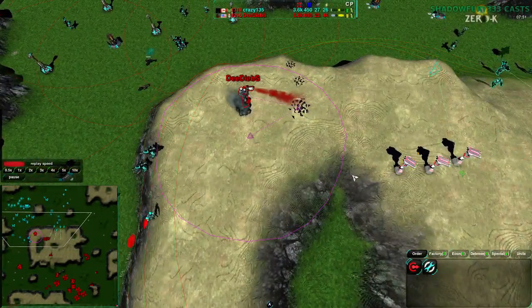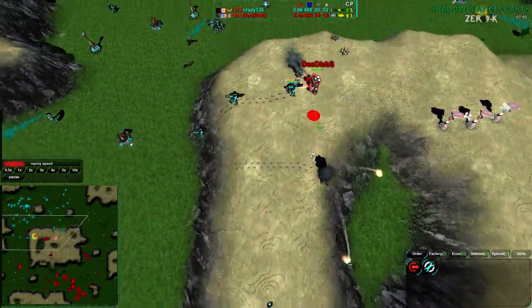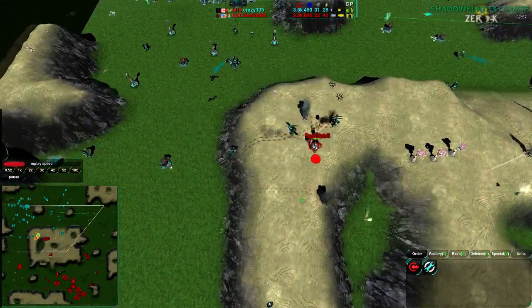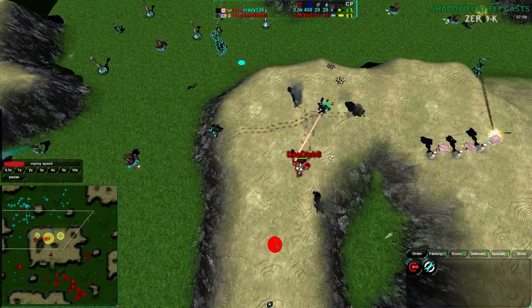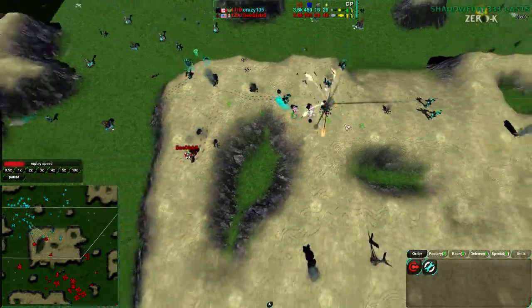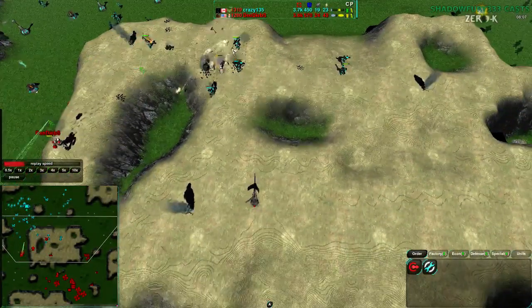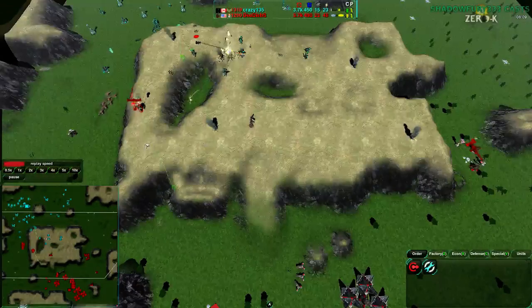The Roccos are coming in and are going to be quite a threat to Dee Deebs' commander — there aren't enough of them to really matter yet. Dee Deebs' commander does have a light particle beam, but it's getting flanked on all sides. Nicely done, Crazy135 — flanking the defenders on all sides, taking them all out, and breaking Dee Deebs' position on the hill.